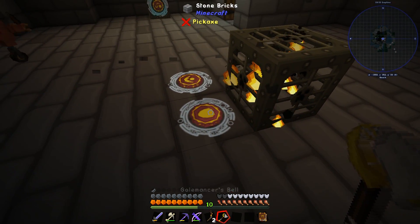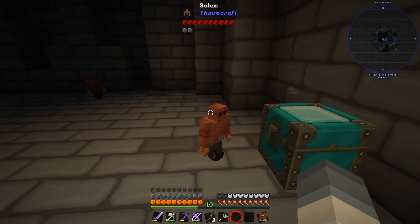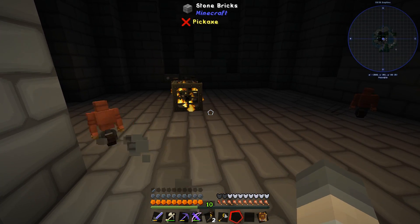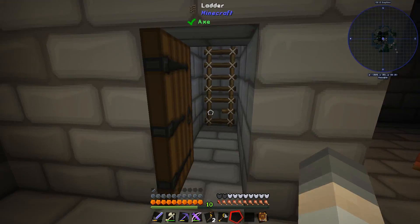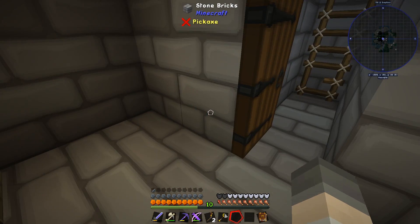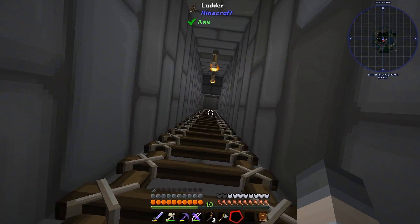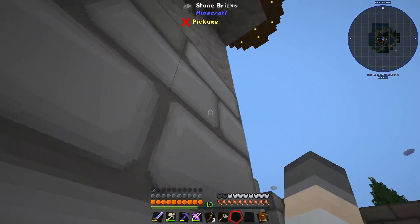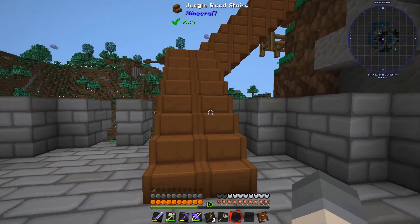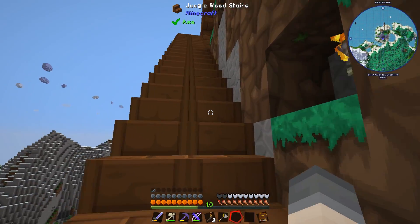We've got the guard seal and the collect seal here, and we've got the store seal on this chest. I need to find a way to get this stuff that they pick up and drop in this chest up to the big chest upstairs so it connects to the current system. Just leave these guys to it - they can continue doing that all day, hopefully, unless they die. Two of them seems to be enough to handle the zombies from that one spawner.